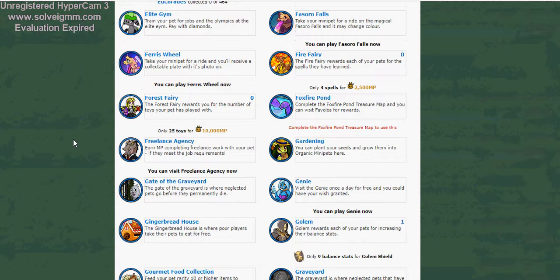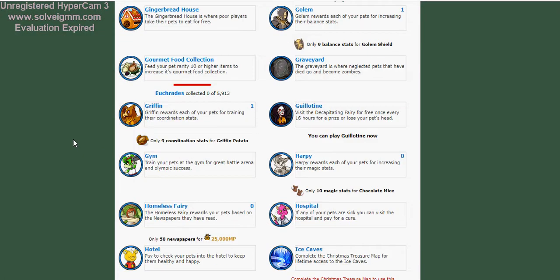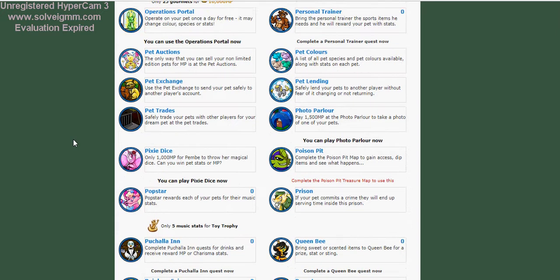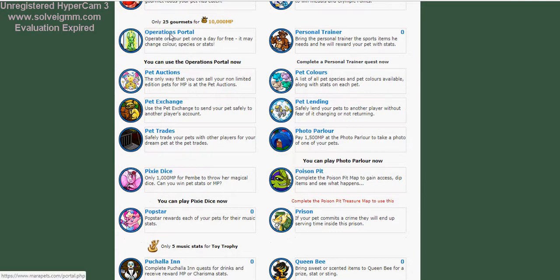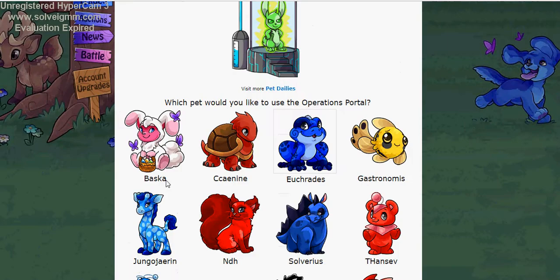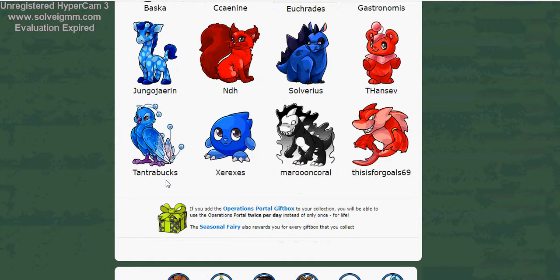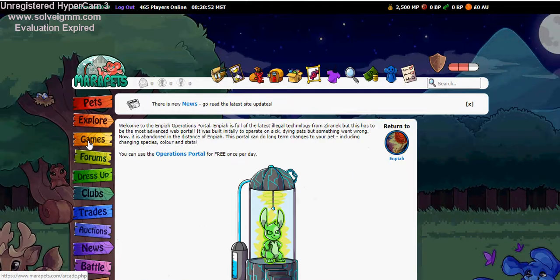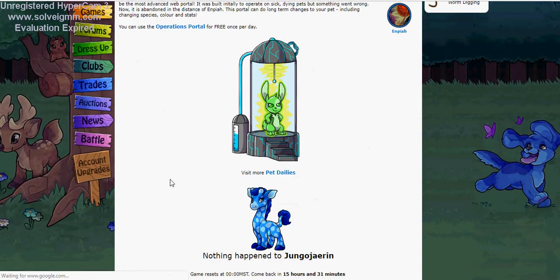Why do these gray boxes always show up on my computer? It happens on other things as well. Here it is — the Operations Portal. This is basically their lab ray equivalent. I have never in my life had access to the Neopets lab ray, and I never wanted to have it. We're just going to go ahead and choose a lucky contestant to be experimented on. We're going to pick — Jungo Jaren, whatever his or her name is. Nothing happened.